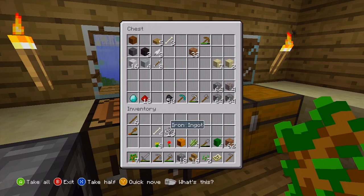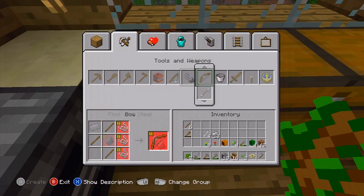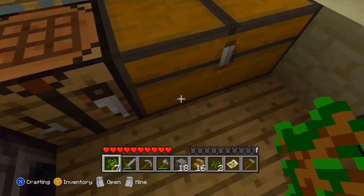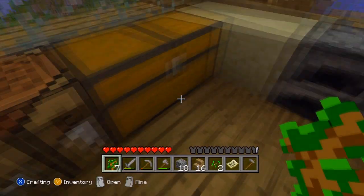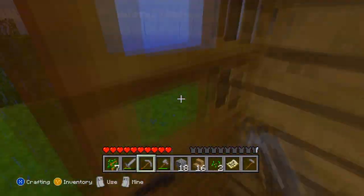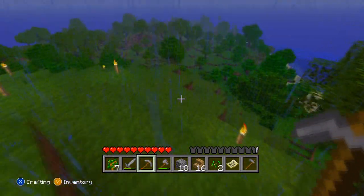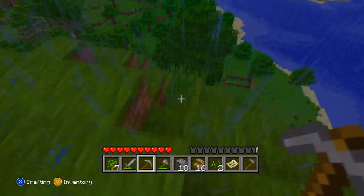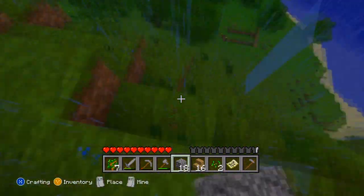I'm gonna make a bucket so I'll be able to pick up water — if I have water I can do proper ground irrigation. I'm getting really good with Xbox controls now, I feel like a pro. Let's go get some seeds. If you hit the long grass you'll get seeds — and there you go.